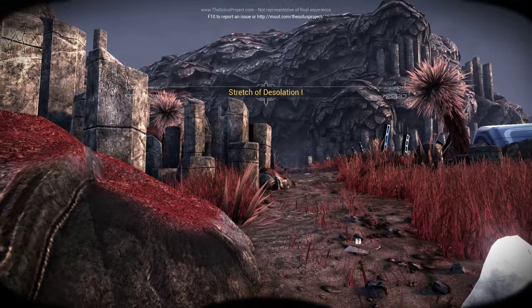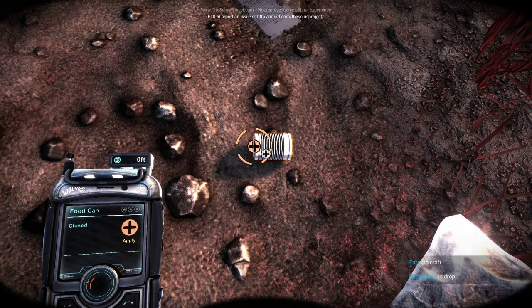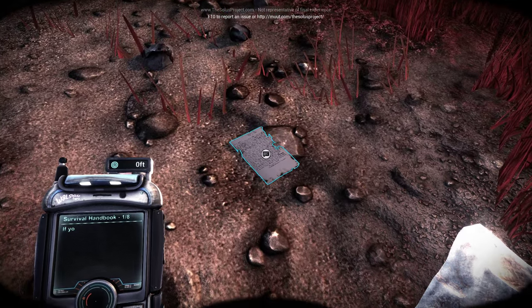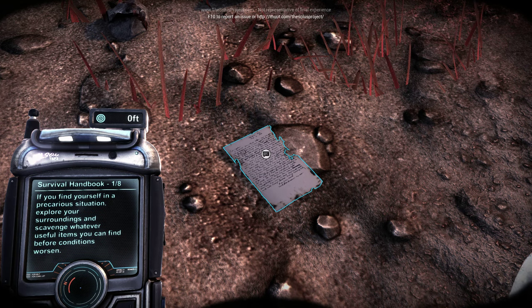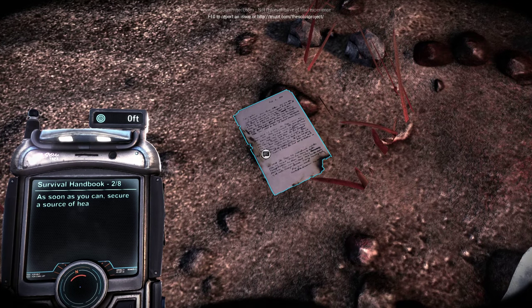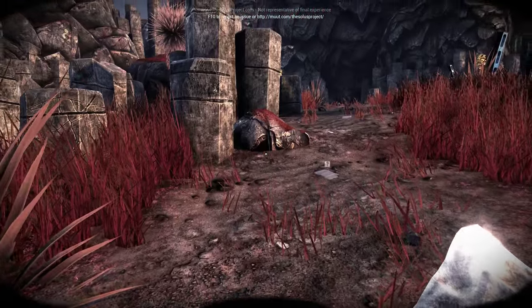Stretch of Desolation One. There's a water bottle and a can of food — 1,500 calories. Survival Handbook 1 of 8: if you find yourself in a precarious situation, explore your surroundings and scavenge whatever useful items you can find before conditions worsen. Actually, it's more along the lines of The Long Dark.